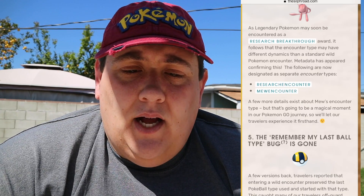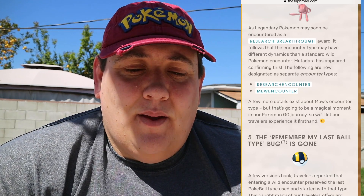New encounter types for research award encounters: Mew and legendary Pokemon may soon be encountered as a research breakthrough award. The encounter type may have different dynamics than a standard wild Pokemon encounter. So if you do all your research, get to that seventh stamp, and earn the breakthrough, the actual encounter will work differently from a regular wild Pokemon. I'm wondering whether they'll give you your own Pokeballs or a set of premier balls like in raids — comment below and tell me what you think.